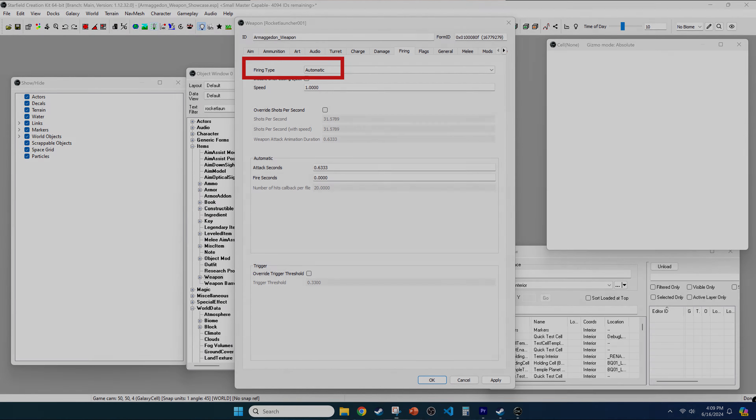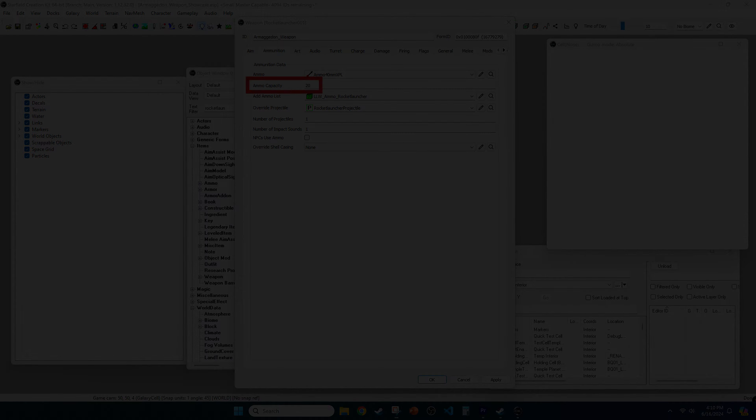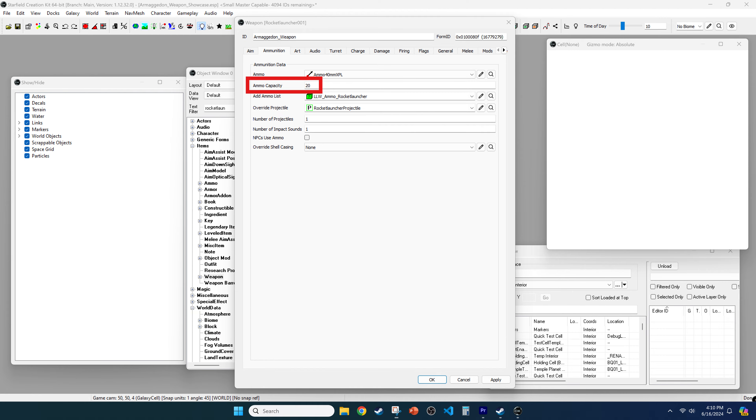Now we get to have fun and edit a few fields to make our weapon very unique. I want to make the rocket launcher automatic and be able to hold more rockets. Go to the Firing tab and change the firing type to Automatic, then go to the Ammunition tab and change the ammo capacity to 20.